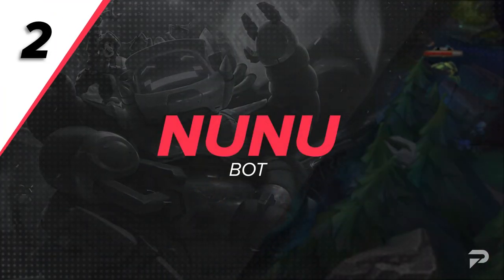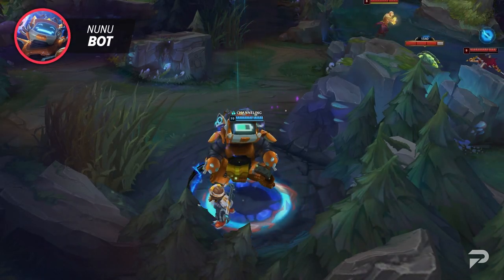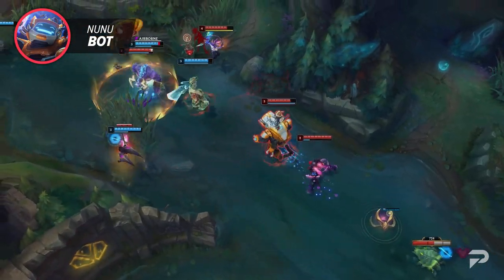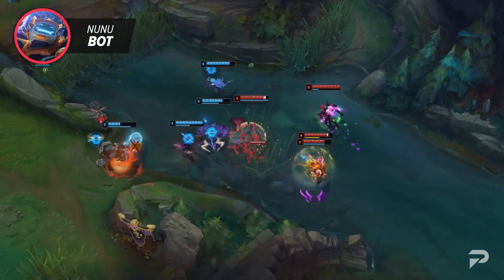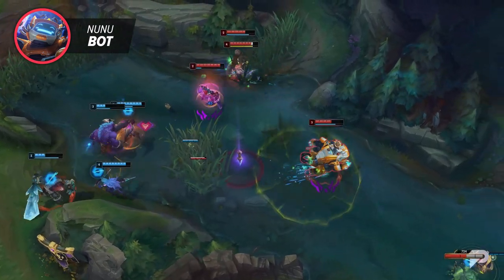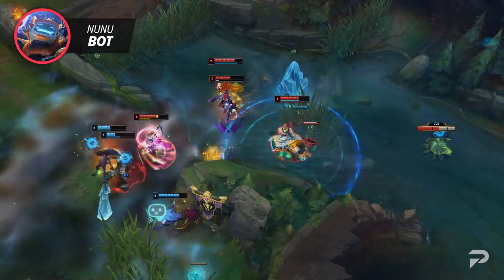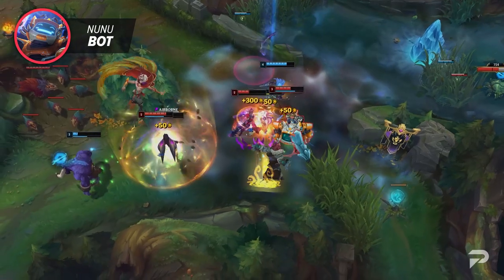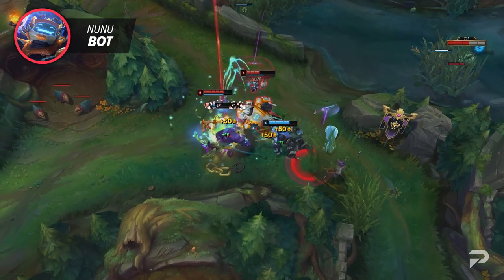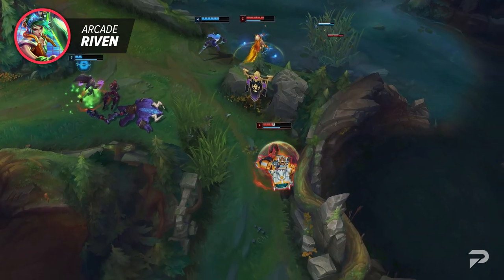Next on our list we've got Nunu Bot. This skin is honestly pretty amazing because it does everything you would want out of a skin at this price, with unique dialogue and funny jokes. Unfortunately some of its fun features work against you. His E offers a visual indicator that shows the enemy when it's going to root, and his ultimate quite literally gives them a countdown. It's also not doing Nunu any favors that his snowball makes a pretty loud noise when it comes on your screen. This skin is amazing, but if you're looking to win more games, maybe you should skip it, especially if you're playing AP Nunu.